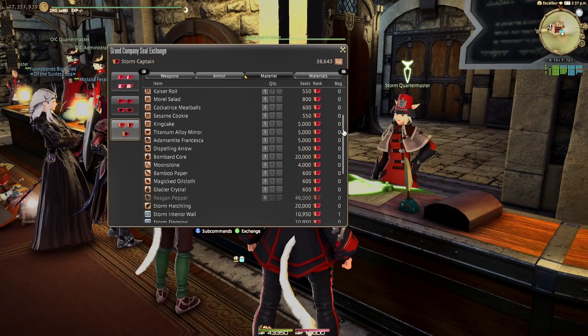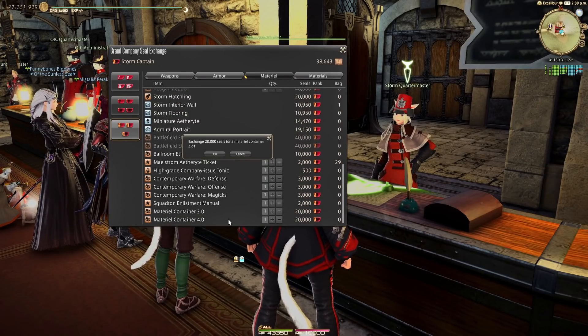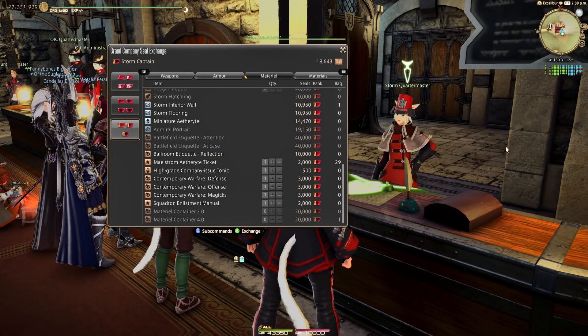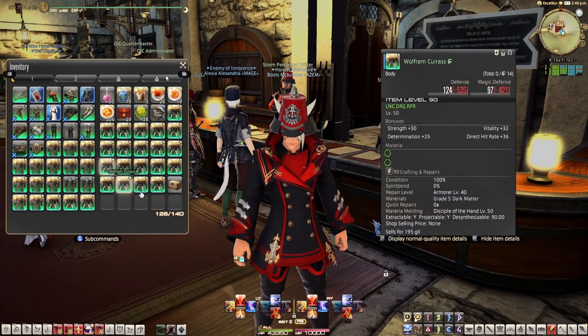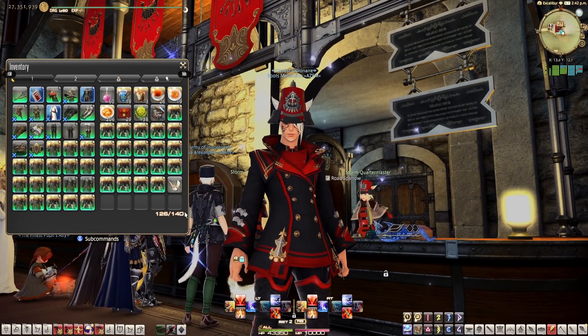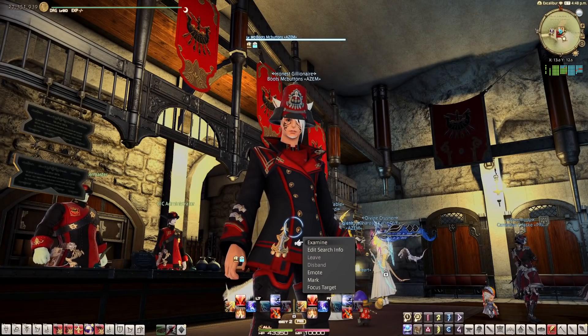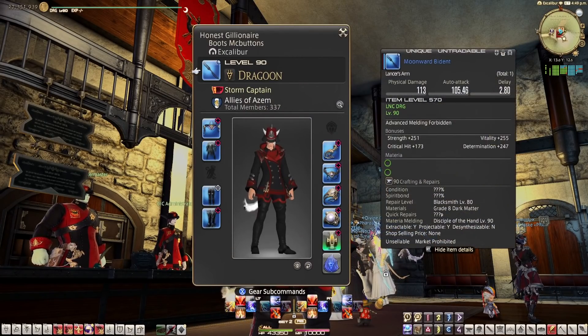There are loot boxes you can buy for 20,000 seals. The 3.0 box contains mounts and minions from ARR and Heavensward. The 4.0 box contains mounts and minions from Stormblood, and this includes Eureka. If you still need to rank up to Captain to get access to those loot boxes, examine yourself and it'll show the rank right below your current job.